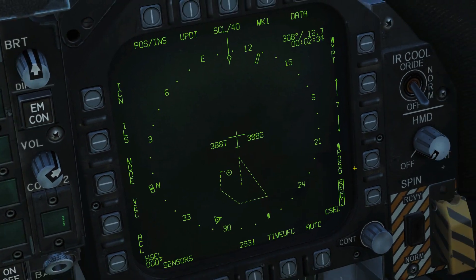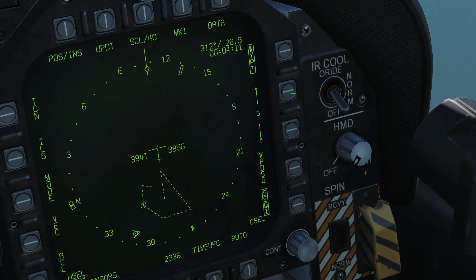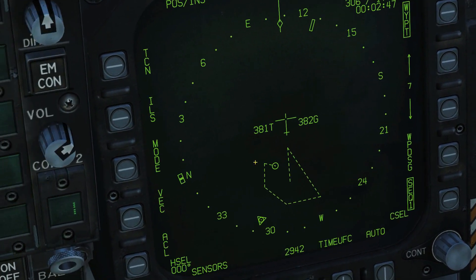We're going to first select the waypoint. You can select waypoints through the HSI here, or you could use the A, P, C, D buttons, but I actually prefer using the HSI. So that's waypoint 7 selected, which is our target.